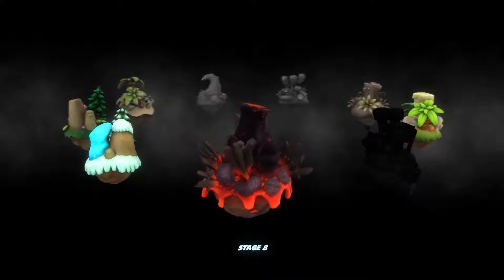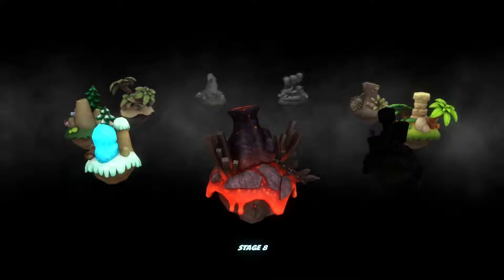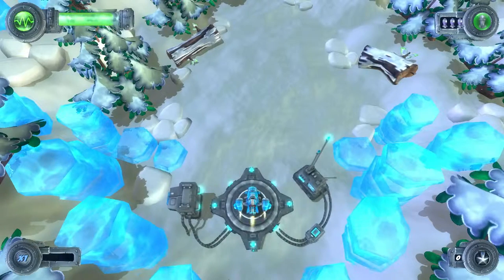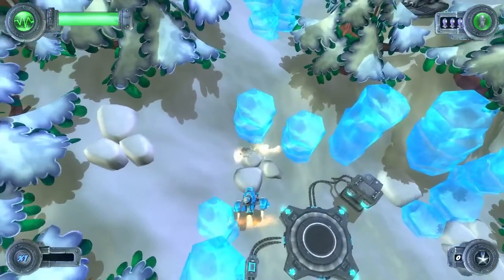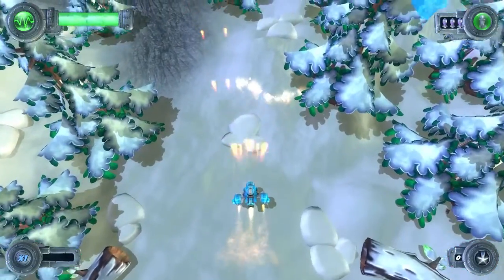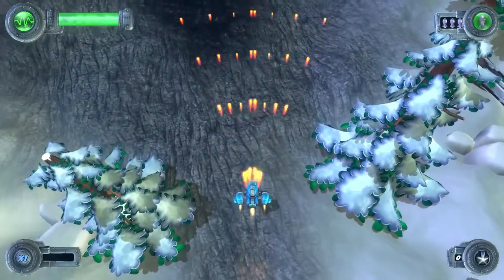With that all out of the way, let's go to stage 8 — the volcano stage. I hope that the stuttering issue doesn't become too severe. It seems to randomly appear. We're over here, and as always I start off with the red weapon, although against the trained bosses in the previous stage the blue weapon was much better.